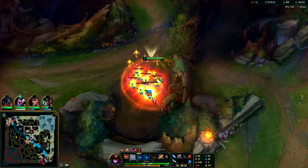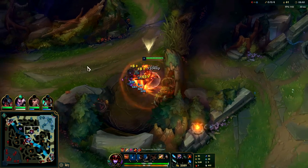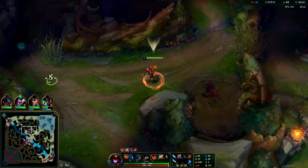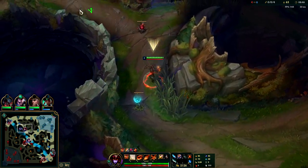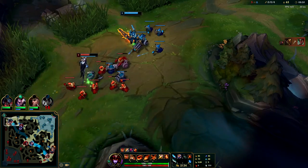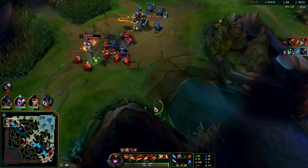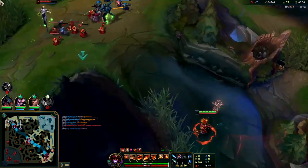Her fury meter goes up to 100, then you can go into dragon form. It slowly ticks up one at a time, and whenever you auto attack things it goes up much faster, you get a burst of it. Now that we're at 100, we don't really want to back — we want to look for a gank. Scion's bot side so we could invade his jungle or even take Rift Herald.